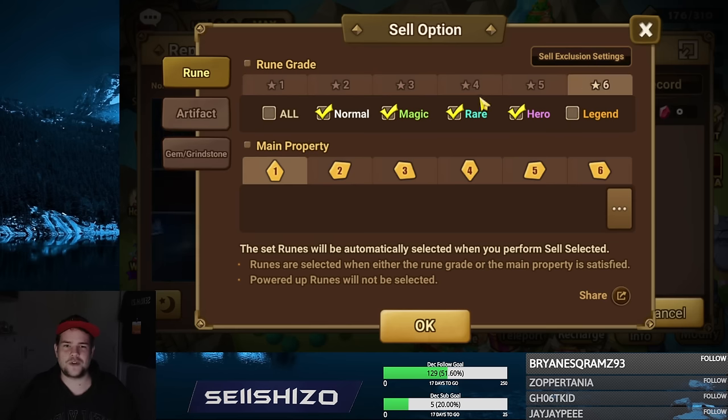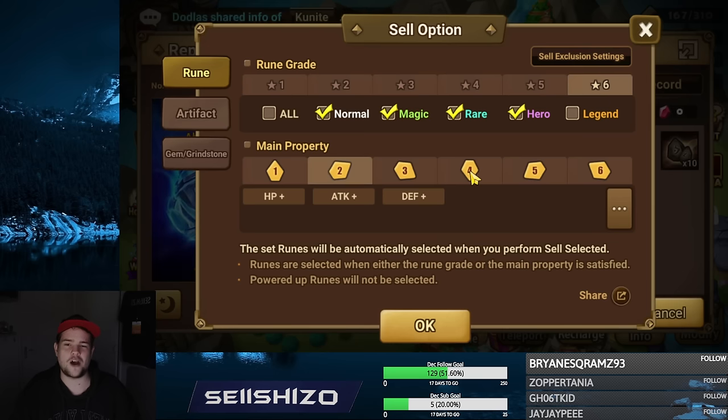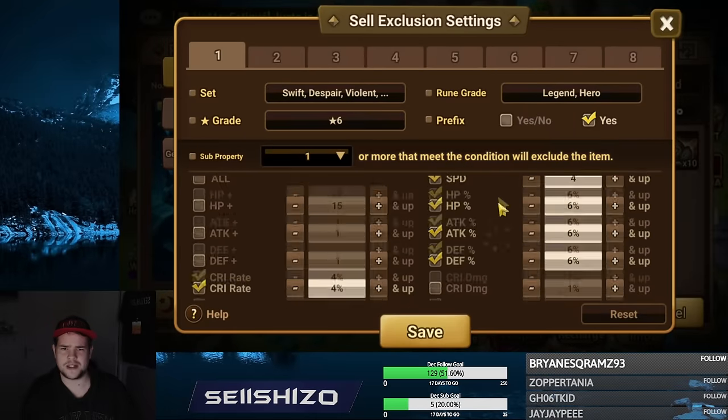For these I have everything selected except legendaries, and I have all of the flat stats selected. That does mean flat stats that are legendary are included in automatically selling. Even if you give them filters that would exclude them, I don't think it exactly works if you put them in here. So I always check the legendaries manually if they don't happen to have like a flat stat on speed or something. All of the five stars in this category are set to sell.